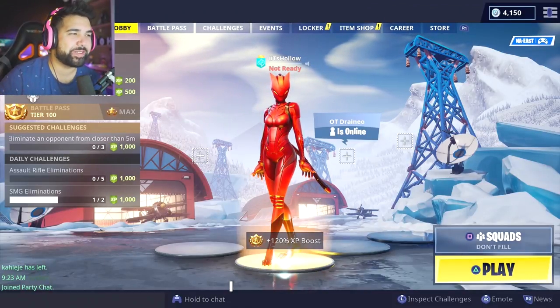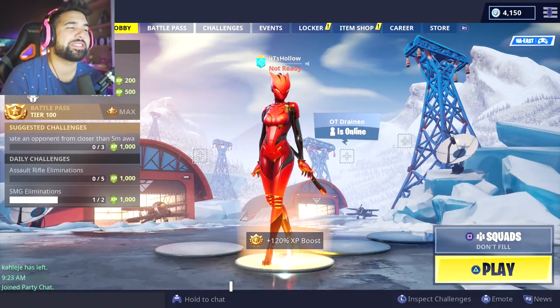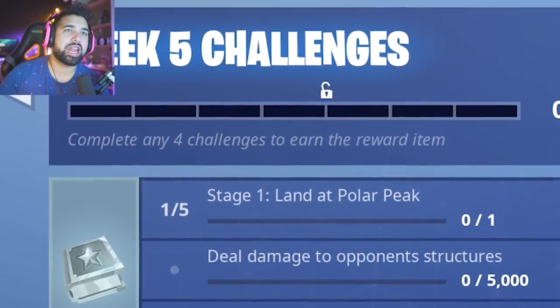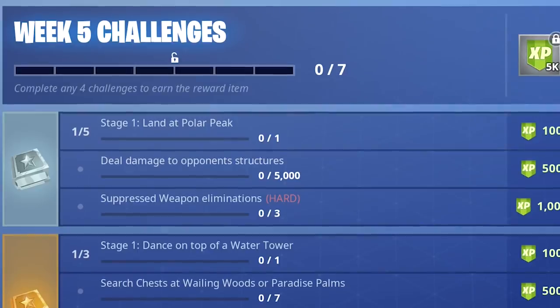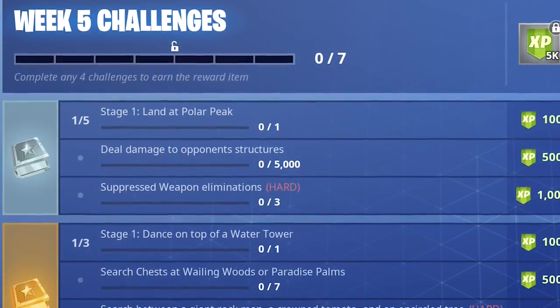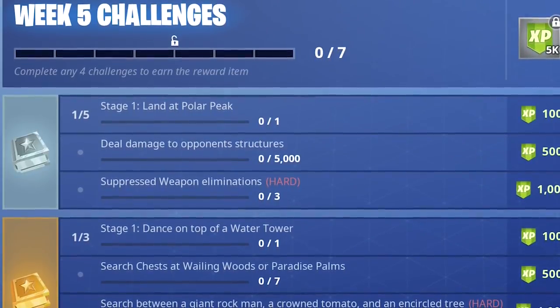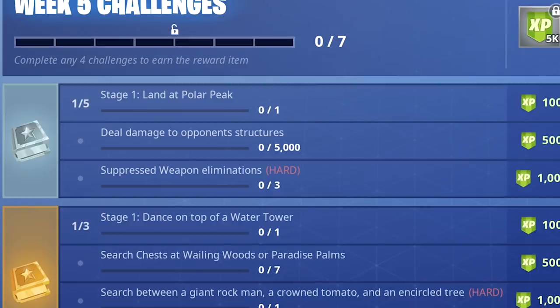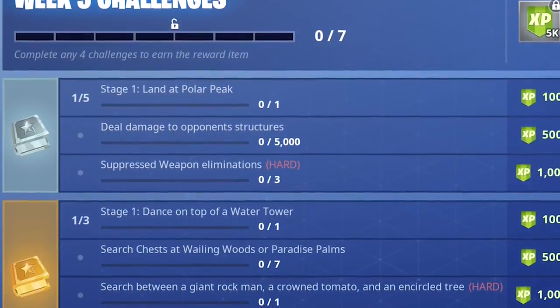Alright, what's up guys! The first official challenges of 2019 are available now in Fortnite Season 7. Week 5 challenges are as follows — Stage 1 of 5: land at Polar Peak; deal 5,000 damage to opponent structures; and get 3 suppressed weapon eliminations. Those are for the non-battle-pass holders.